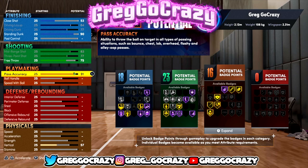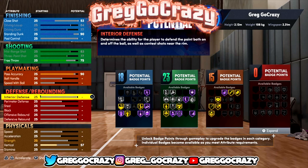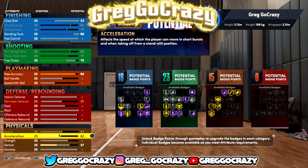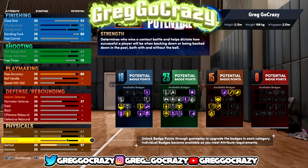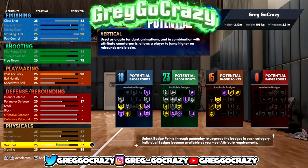His pass accuracy I gave to a 90 so I could get 15 playmaking badges, because as a center I know I'm going to use Break Starter, Bullet Passer, and maybe Diamond — I can switch those badges around. Either way, I maxed out all his physicals.